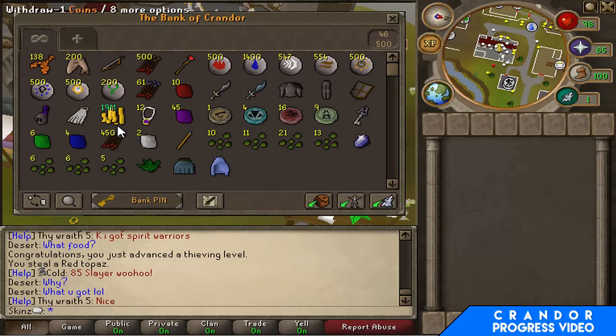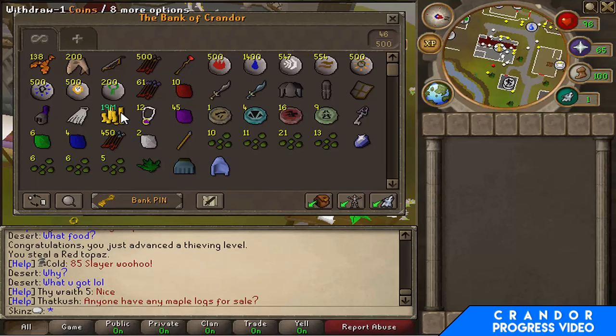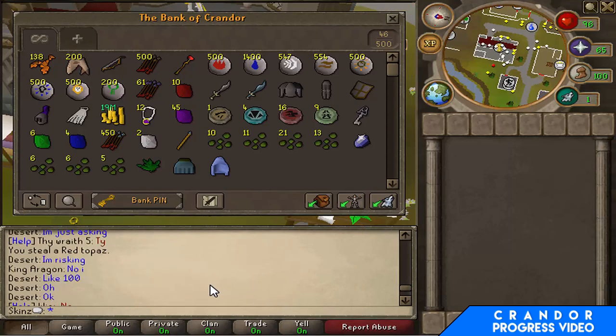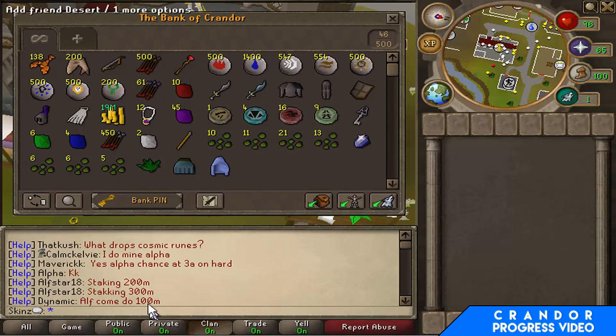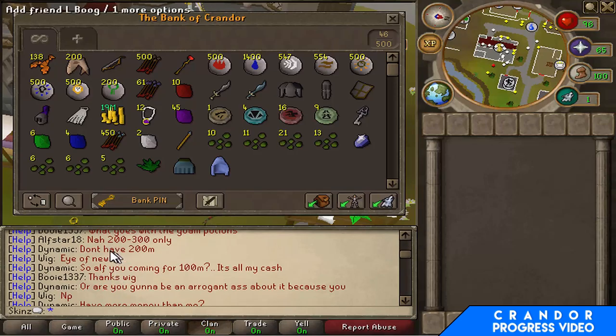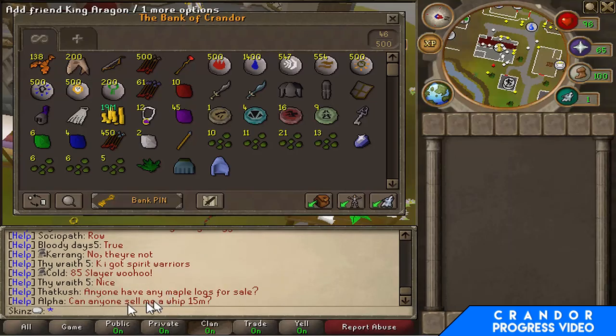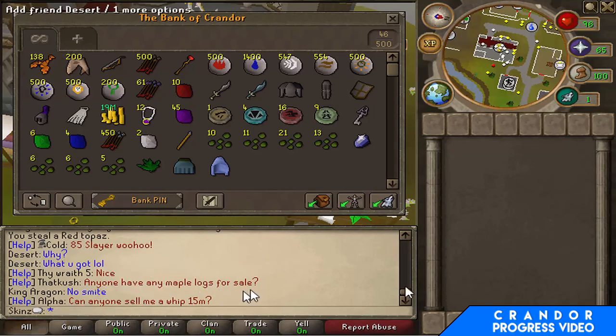I think the first thing I'm going to be buying is a whip, then probably a DFS, then Dragon Boots, etc. Everything's quite cheap on this server — I was surprised. Let's see if I can get some prices up. Can anyone sell a whip? 15 mil. So yeah, everything's quite cheap on this server so if I can afford anything soon I will be buying.